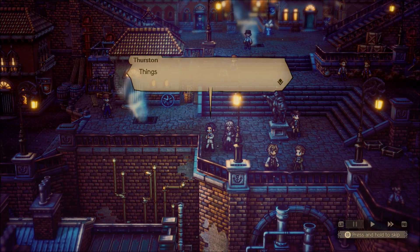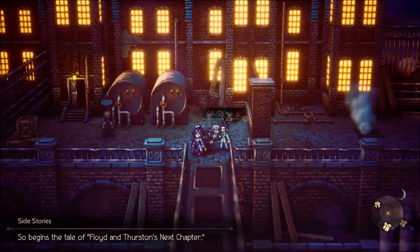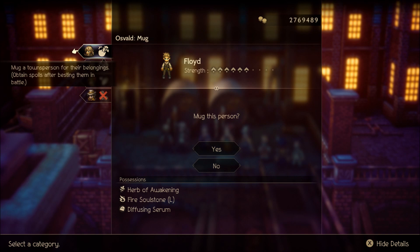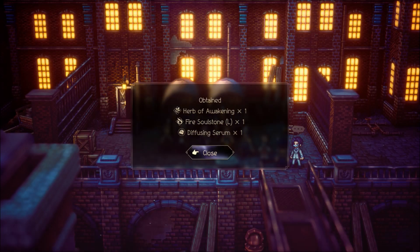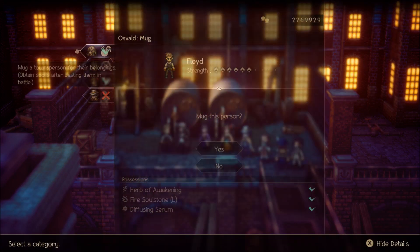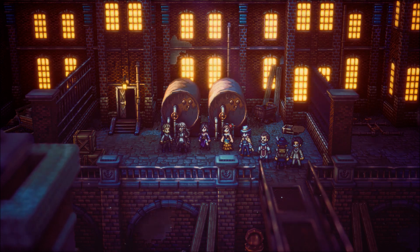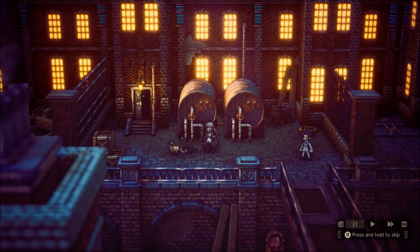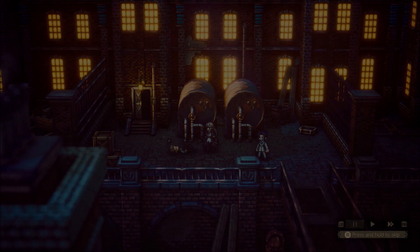I'm just going to skip through the dialogue so we can see what we need to do and the rewards. Here's Floyd — I'm going to mug him really quickly off screen. Robbed Floyd, and now we just need to knock him out, ambush him, and that continues the quest.